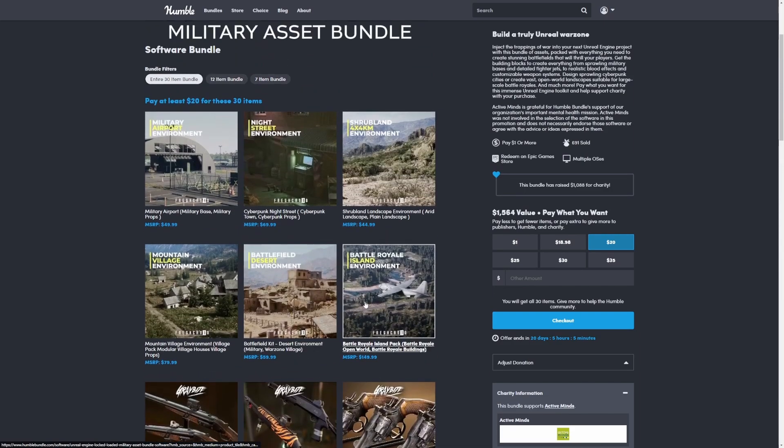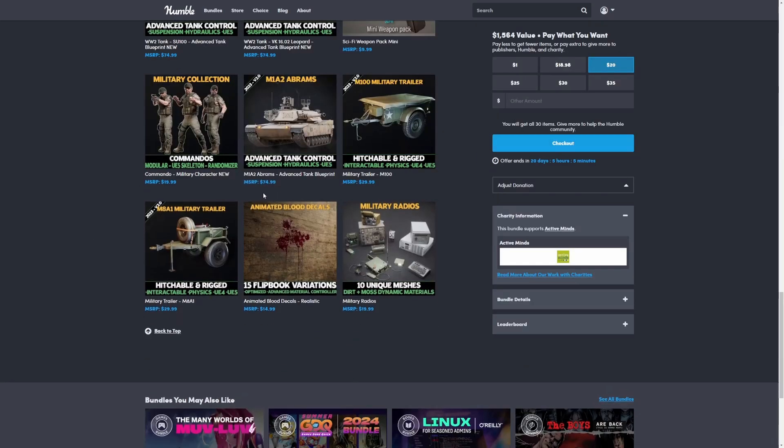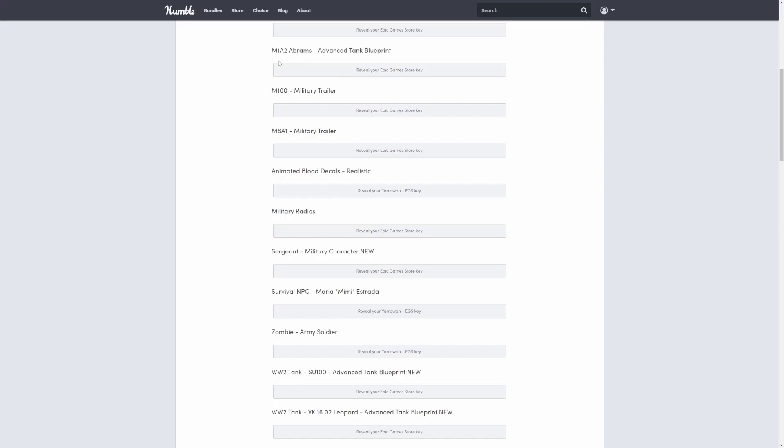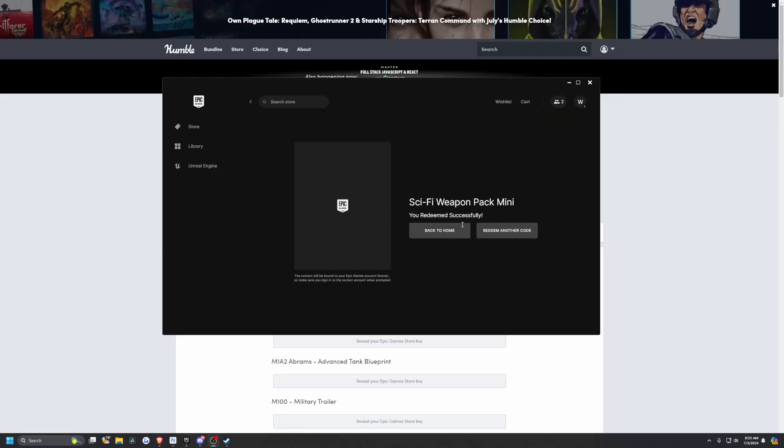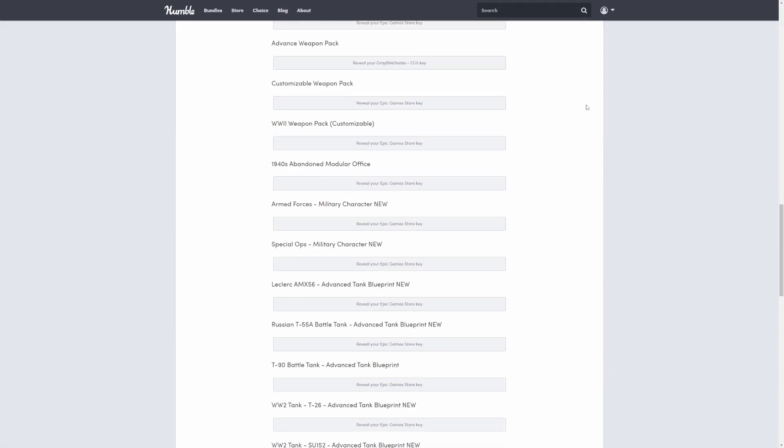A lot of weapon packs and really nice looking environments that are pretty realistic. Once you purchase this and click checkout, you'll get a bunch of keys that you just click to reveal the store key. Then you'll go to your Epic Launcher and just plug it in, paste in your code. After you copy paste the code in and enter it, it'll say you redeemed this successfully. Then you can hit redeem another code and you'll have to do this for every single one, so there is quite a lot.